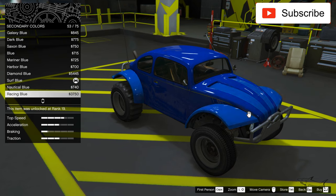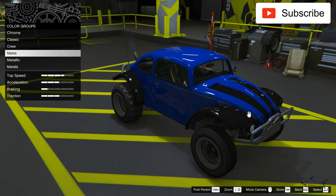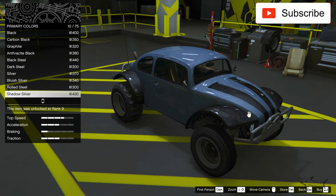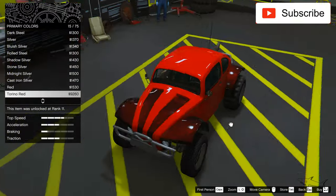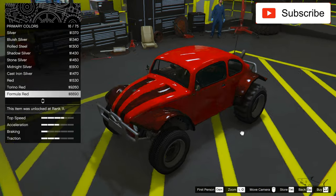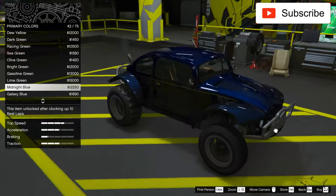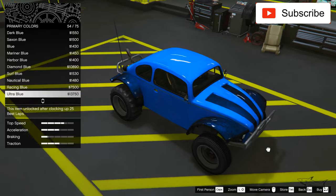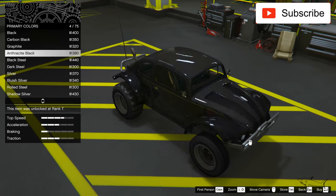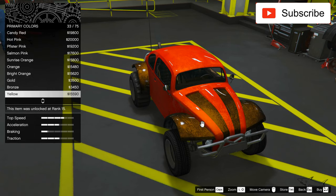Let's take black for the second color. And for the primary color, maybe something like a metal or a red — I like how this red looks. Black with red always looks nice, but let's see if we can find another nice combination. Actually, I'll keep this red and change the effect — I want the black to stay black.